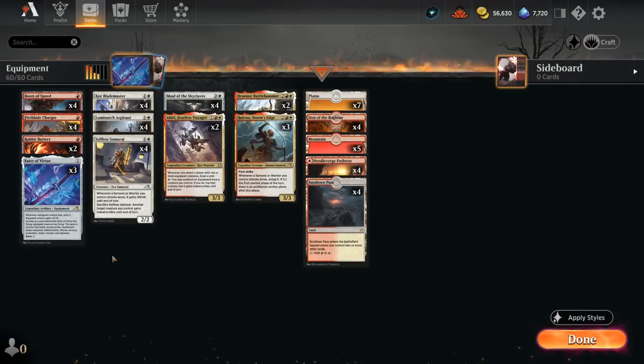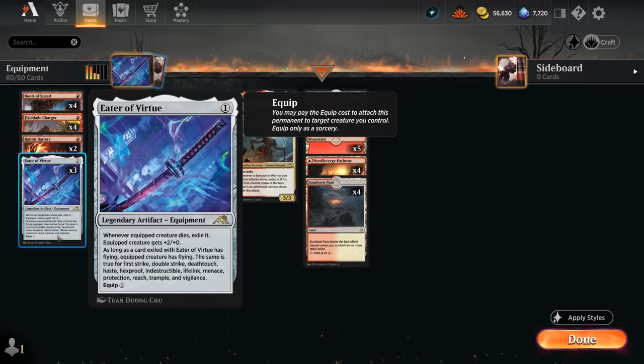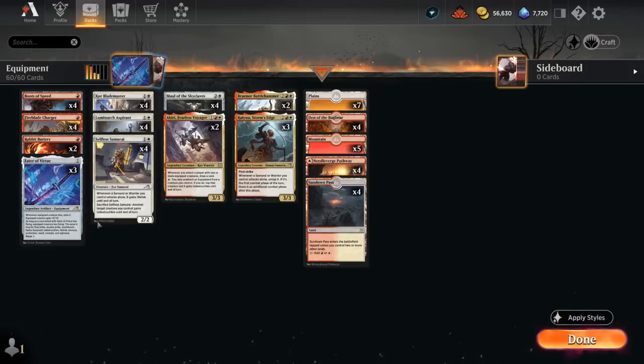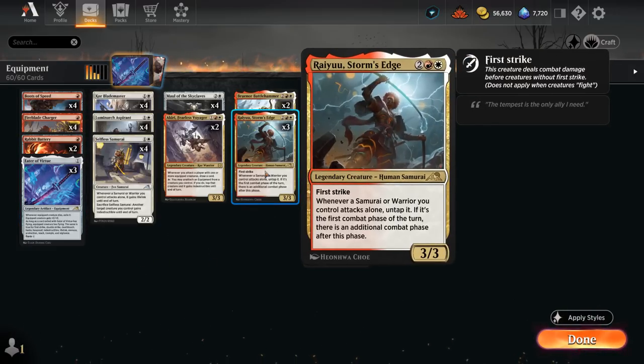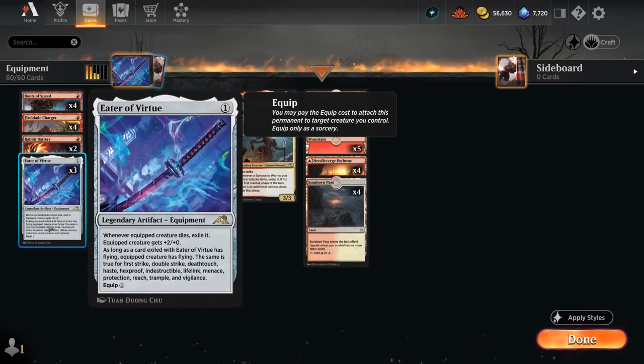Hello and welcome to another Standard Games video. Today I'm taking a look at a red-white equipment deck featuring three copies of Eater of Virtue, as requested by one of my supporters on Patreon. It's a one-mana Legendary Artifact Equipment that costs just one mana to equip, giving plus two, and when the equipped creature dies we exile it and potentially transfer over any of its keywords to future creatures, including keywords like Double Strike from our Blademaster, Haste on Rapid Battery, and First Strike on Ryu.